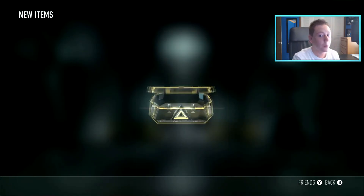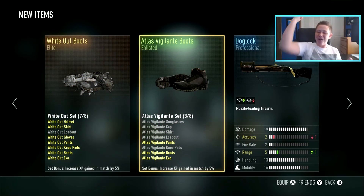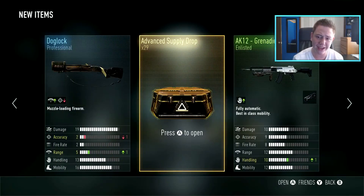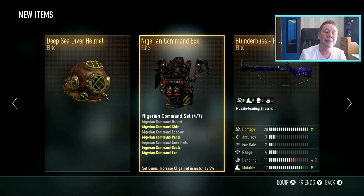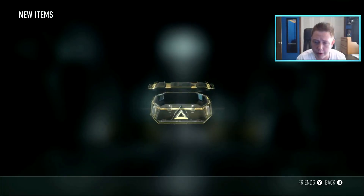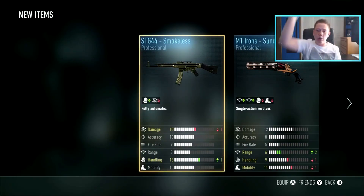We got 30 left. I really want that STG, man. We got another one! Let's go — plus one range on that one. The dog lock, that looks a little bit interesting. We got two Blunderbusses back-to-back. Three Blunderbusses back-to-back-to-back! And we also got something I probably won't use, but I haven't seen it before so I'll take it. Let's go boys!